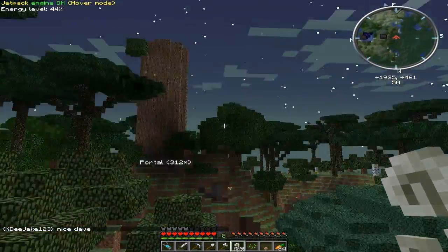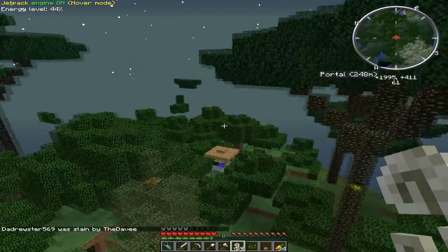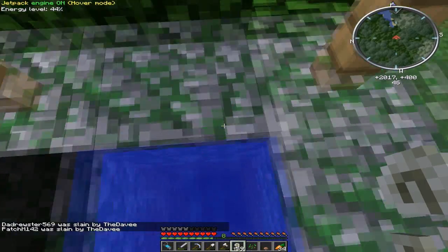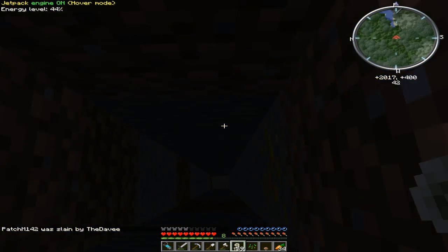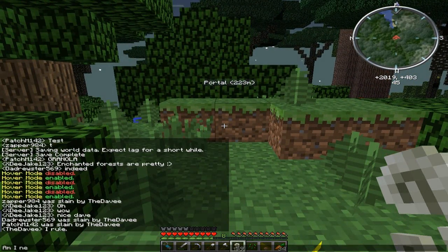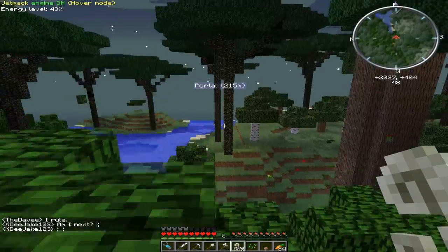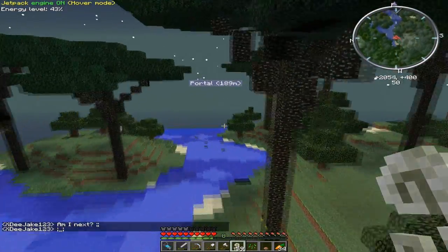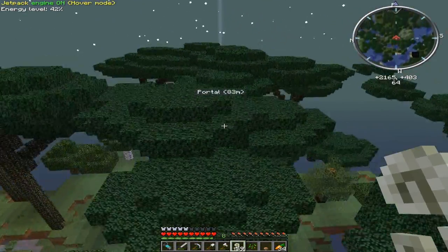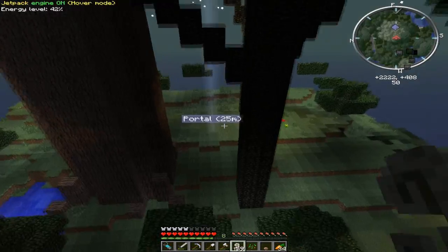Nick — almost called him Zach — is the most powerful guy on the server; he has iridium armor. Okay, that's just cheating. And I figured out the upload schedule for this series — it's going to be Tuesday.